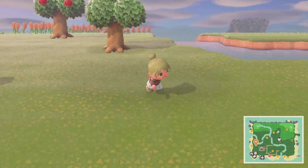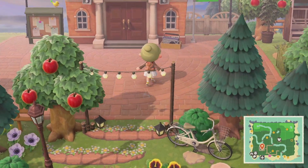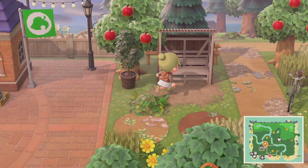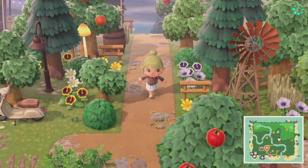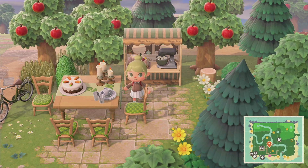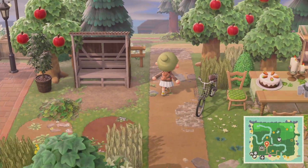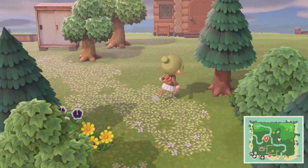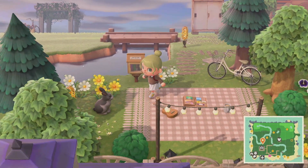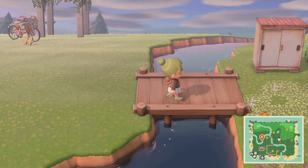Before we build our beautiful flower field, I want to show you what I did in the meantime. Here's our entrance, our resident services, and I just put down this little area right here with a bus stop, some wheat fields, some more flowers. I also built this little area — it's like a bakery station where you can eat cakes. I also placed down this path right here and changed the plot for Molly's house.